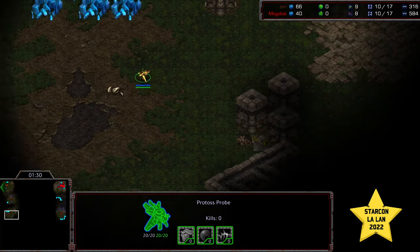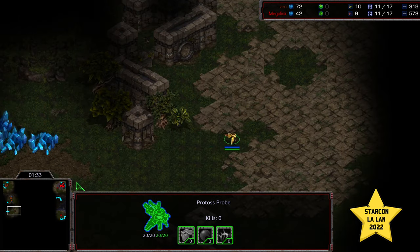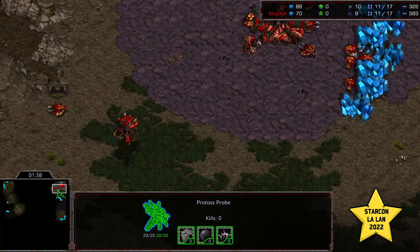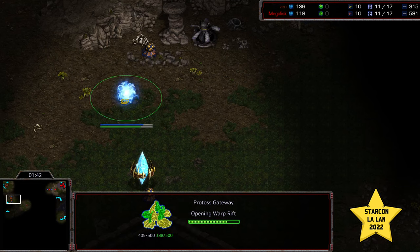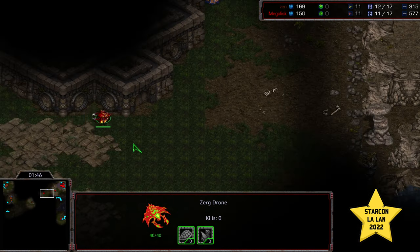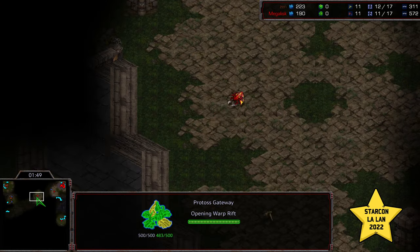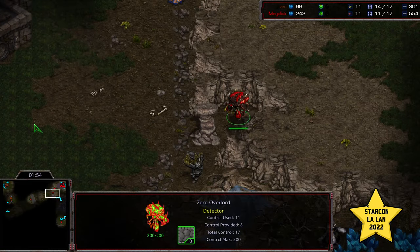Let's see if Zen gets a scout. I think this scout could be huge. Seeing no Overlord at the 9 o'clock location, looks like he's going to turn around and scout upper right. So he's probably going to be able to see this in time. But regardless, he's going to have to play defensively with those Zealots initially. Megalisk in the meantime making his way across, sees the probe - is he going to continue the path? Yeah, he's going to continue the path.